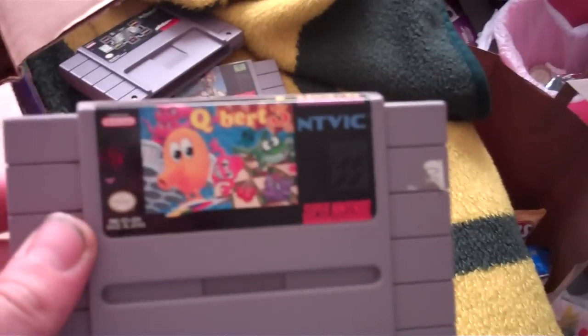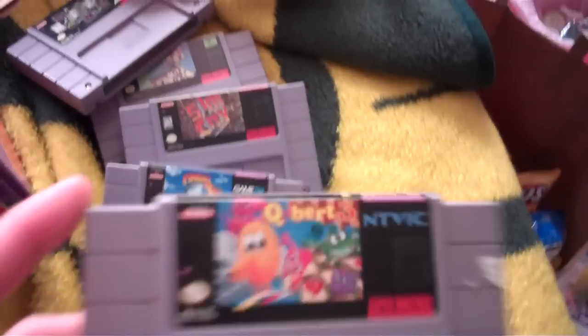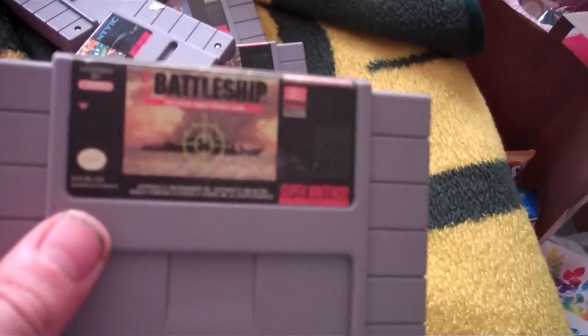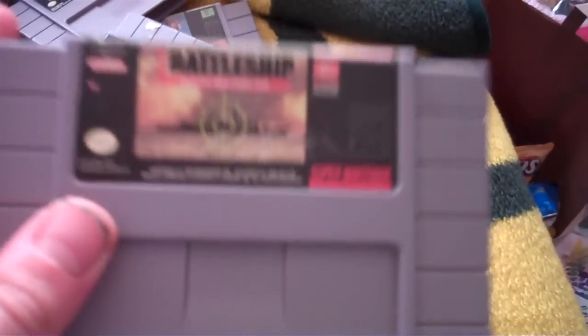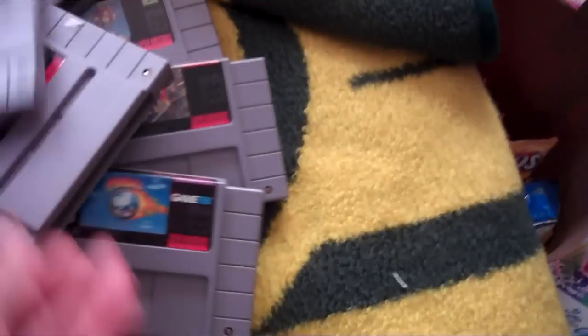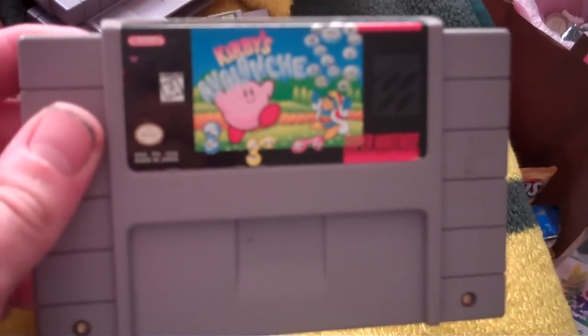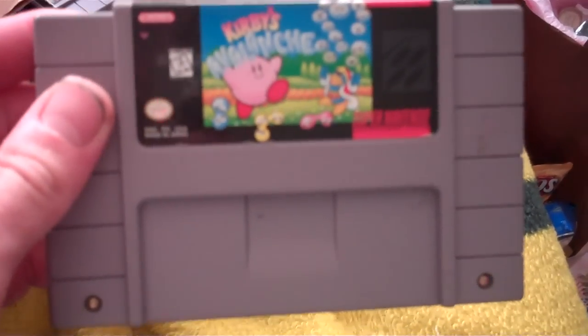Q-Bert 3 — never even heard of this, didn't even know there was a part 3. That's gonna be interesting. Super Battleship — I already own the Super Nintendo version and the Genesis version. This one actually has better graphics and better sound than the Genesis version. Kirby's Avalanche — puzzle game. I played it for about 4 minutes and I suck. I lost on level 2. Gotta get good at this.